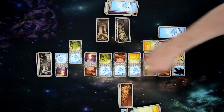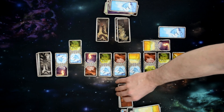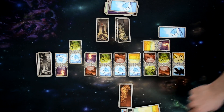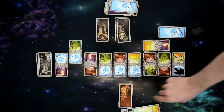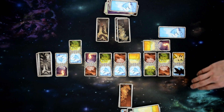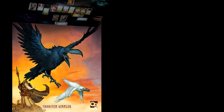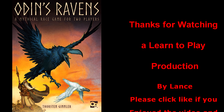Now that we've completed all the actions our Light Raven can do, we end our turn by drawing up to three cards from either of the decks in any combination we choose. Our Light Raven takes three cards from the land deck. A player can have up to seven cards in hand at any time. If you draw more than seven cards, at the end of your turn you must discard down to seven.